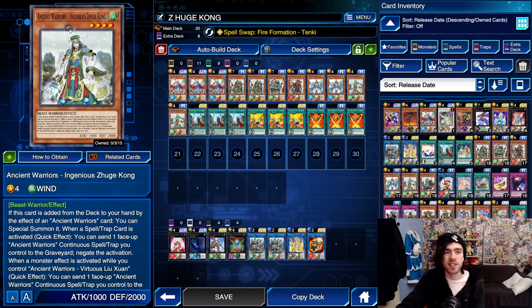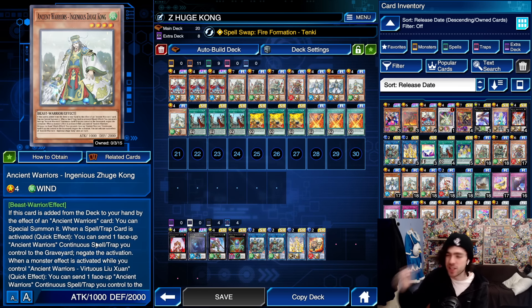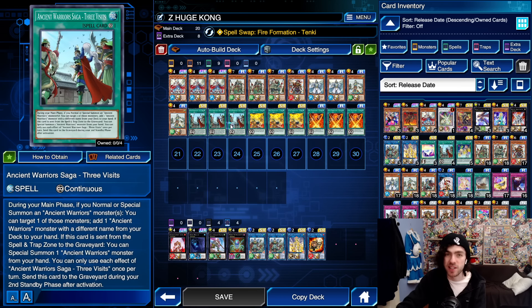Then we have your Ingenious Zeehuge Kong. Basically, if this thing is added to your hand, you can special summon it, so it's already a great extender. On top of that, if you have one of these face up, you can use it as a spell and trap card negate by sending it to the graveyard — so, fantastic card.